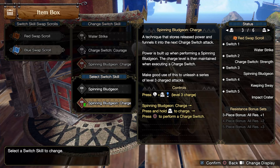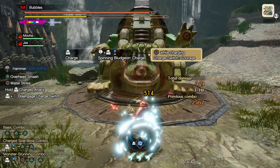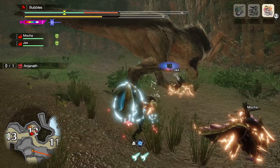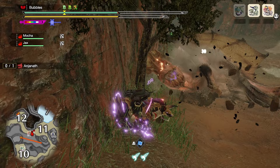Lastly, the hammer got a rather niche silk bind that alters how our strength mode Spinning Bludgeon works. I personally don't use this too often, but there's no reason not to run it over the default one. It essentially turns your Spinning Bludgeon — which is executed in strength mode by releasing the trigger while moving — into a version that lets you charge during that spin, which can then be followed up with a stance change from whatever charge level you reached during the spin. It carries over that charge so you can do your big smashy hit or an Impact Crater. It has its niche — if you forget to stance change, it's a somewhat reliable way to do it.